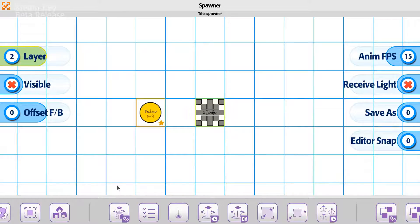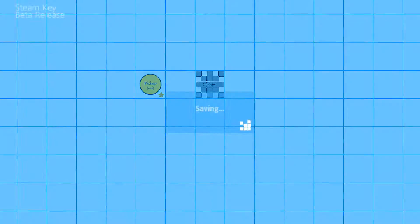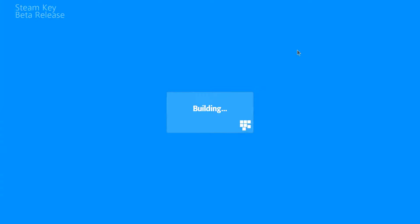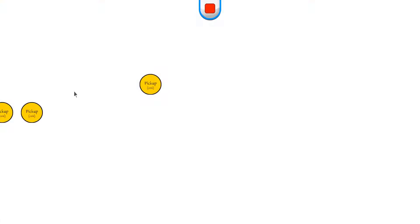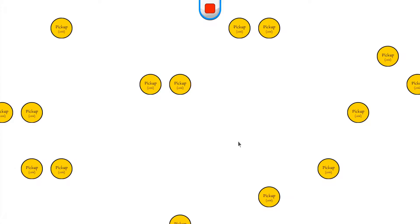We'll walk through all the options so you can see them. This one by default, we just went ahead and set it up so that when it spawns, it'll actually just start spawning randomly across the screen and filling the screen up with about 40 or so different spawn tiles. This is going to be based on within screen view and set to a grid.